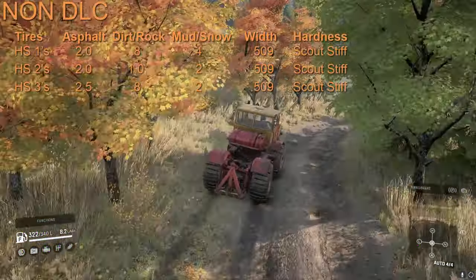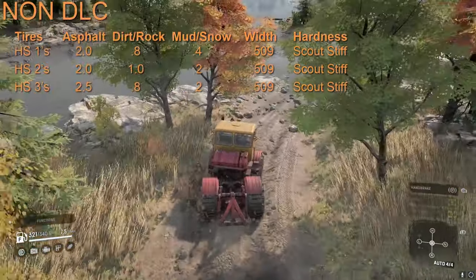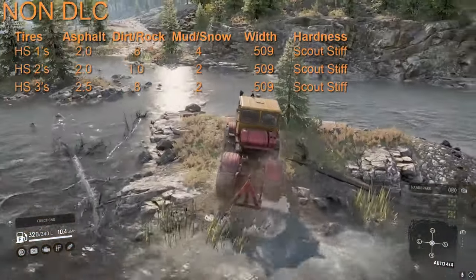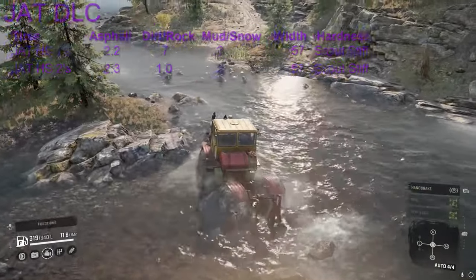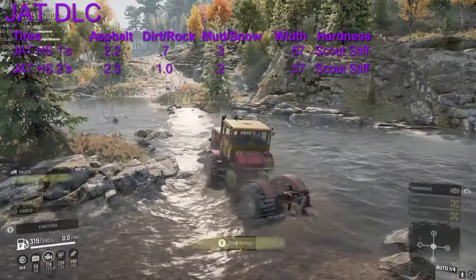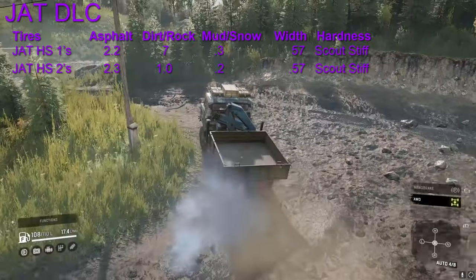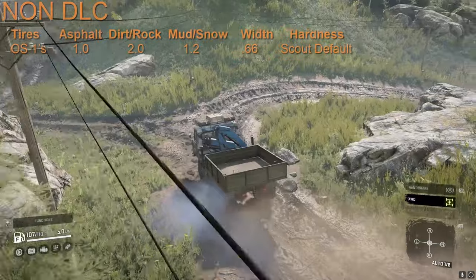Now let's go to Scouts. The HS have the same total value as the JAT HS1s, but the JAT HS2s are actually better by 0.3. The best in terms of mud rating is HS1s base game at 0.4. The width goes from 0.509 base game up to 0.57, so you're gaining quite a bit in width. The new tires have the same hardness set at scout stiff.